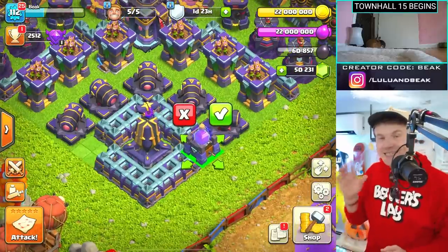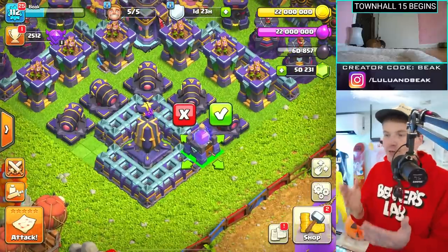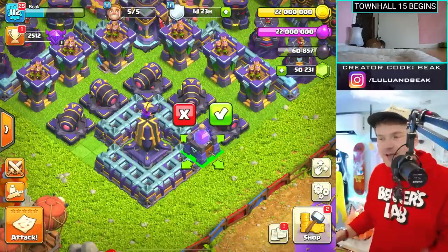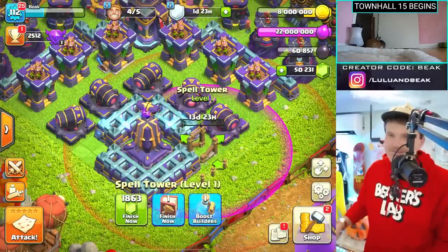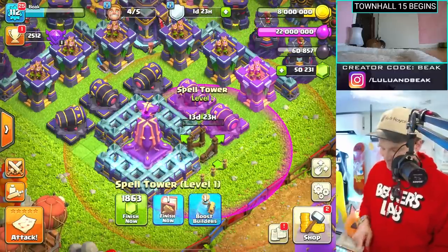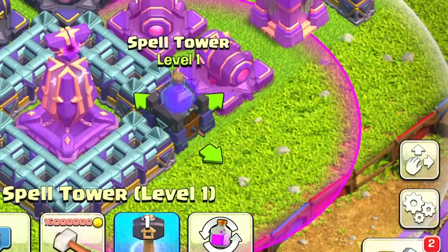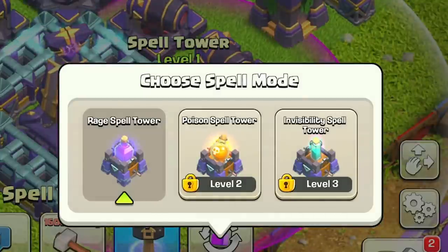Now back to the spell tower — this is actually my favorite one. The level one spell tower gives you a rage spell, a defensive rage spell. That's the one I'm probably going to be using most of the time.